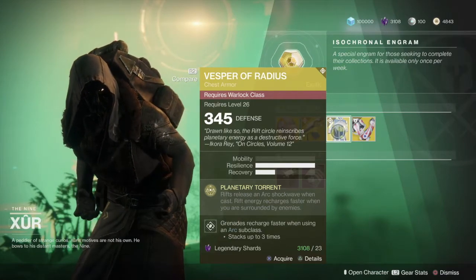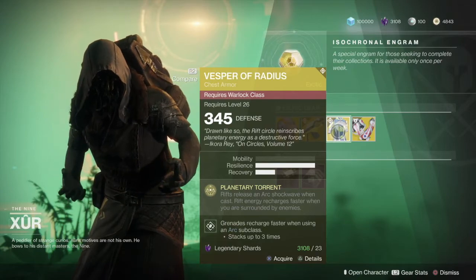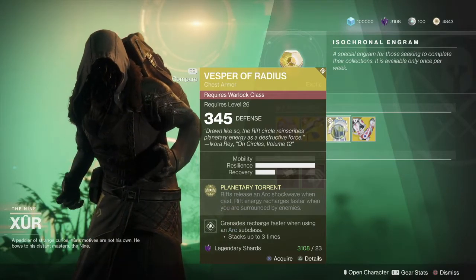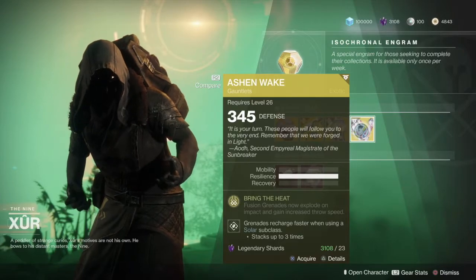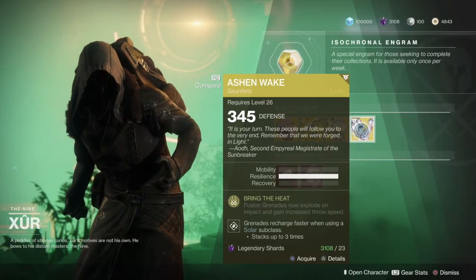We have the Vesper of Radius chest armor for Warlocks, which rifts release an arc shockwave when cast, and rift energy recharges faster when you're surrounded by enemies. And finally we have the Ashen Wake gauntlets for Titans, which is a new one — fusion grenades now explode on impact and gain increased throw speed.